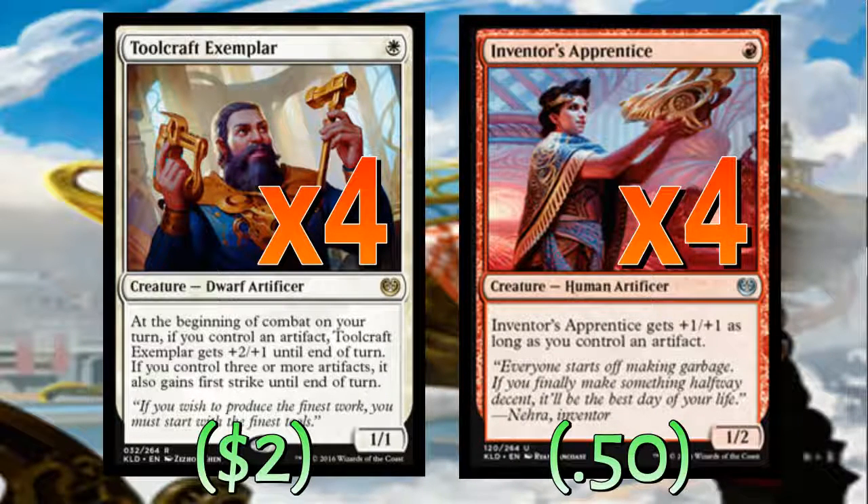These one-drops are really value-based — Inventor's Apprentice is basically a Kird Ape, people call it Nerd Ape, if you have an artifact. Toolcraft Exemplar is a one-mana three-power guy. We've got to play all eight copies because they form the basis of the deck. Toolcraft Exemplar looks like the better card, but Inventor's Apprentice will survive Liliana's plus one, which has been really important in playtesting.